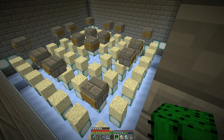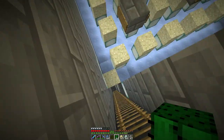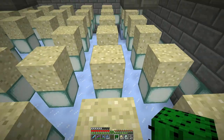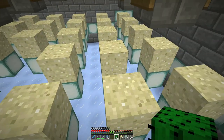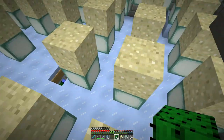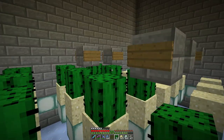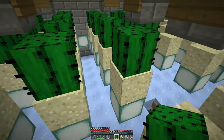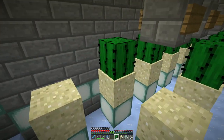Once we're done with the breaker blocks it looks like this, and then we just have to place the cactus, which becomes another sort of parkour challenge. We have to go through and place them from up here. At this point if they do grow up while we're still building, we don't have to worry about breaking them manually to get the breakers in place - that's why I like placing those first. Notice there's no plant over the center hole drop hole.